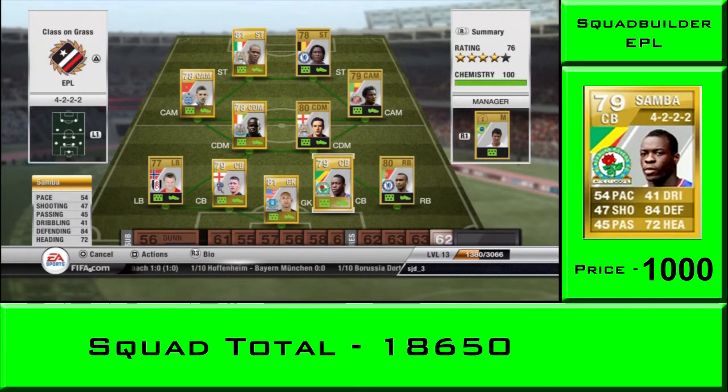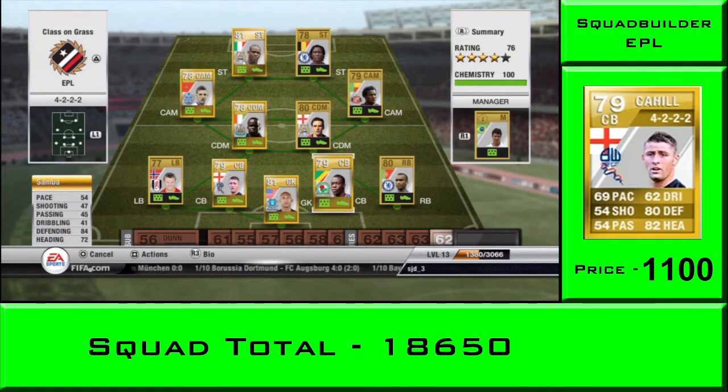In the middle we have the big monster Samba, a beast at heading when we go up for corners, and them slide tackles at the back. 84 defending - you can see there for a grand, really can't go wrong. Gary Cahill has a bit of pace about him, almost 70, with great defending and heading.